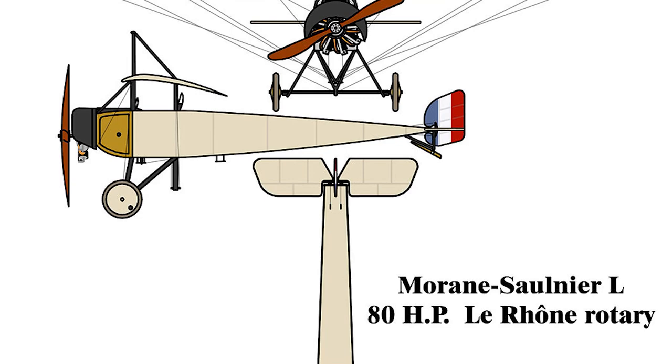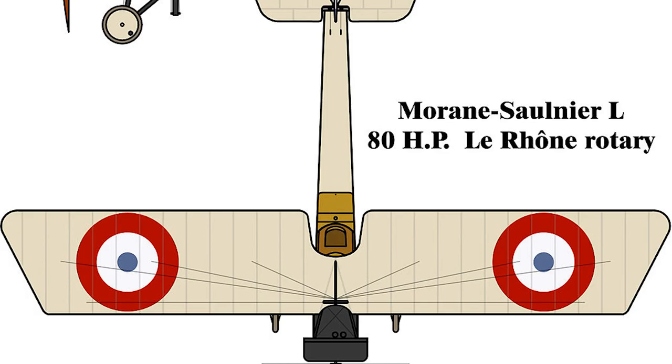The secret was an interrupter gear, which worked sporadically, and angled metal wedges attached to the propeller which deflected bullets that hit them. Germany had already been developing its own interrupter gear, and its designer Anthony Fokker declined to augment it with the wedges, believing them too dangerous. By July, Fokker's system of synchronizing the gun and propeller was deployed, and the Germans ruled the skies over the Western Front until the British and French countered in early 1916.